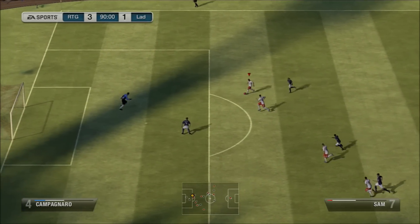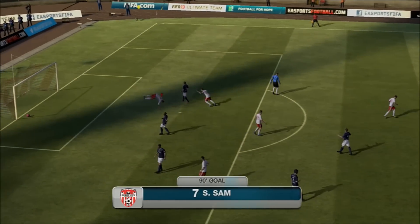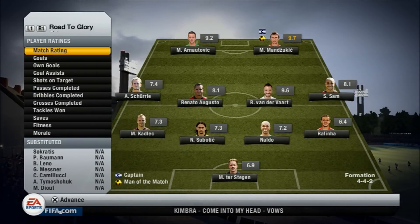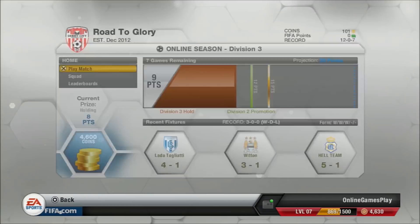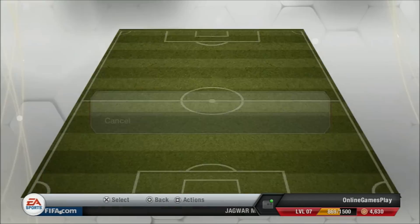A counter-attack brings it to 3-1, he brings the goalie out and we just finesse it over the keeper into the back of the net to make the score 4-1. We did get a red card in about the 87th minute with Submitic, but who cares — we got Socrates on the subs bench to just cover him up.